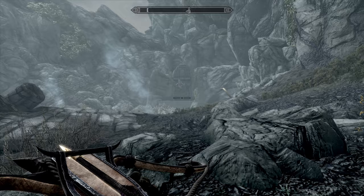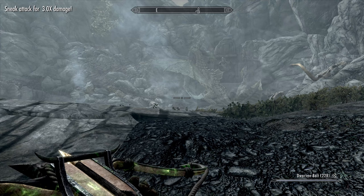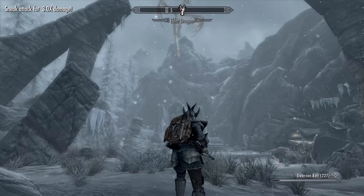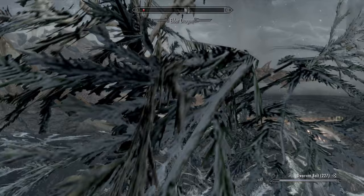Onto levelling now, where I'd recommend boosting stamina up to 200, but everything else can happily go into health. I kept the character simple by not adding any spells, so there's no real need for magicka. For standing stone, I went with the Atronarch stone — possibly the most popular in-game standing stone, as it makes you so much better at surviving magical attacks and gives a little extra magicka to boot. While the slower magicka regen is a shame, it's no real downside to us.